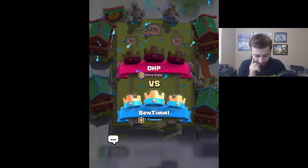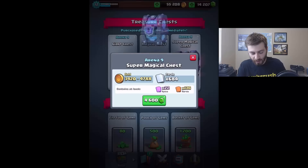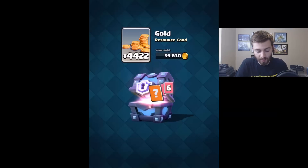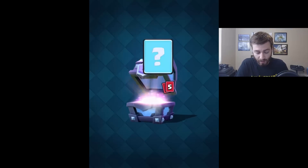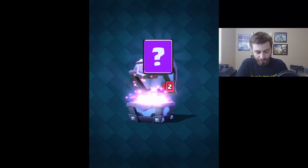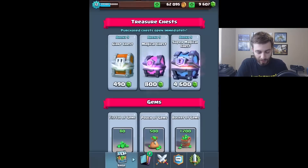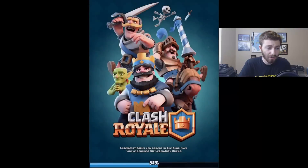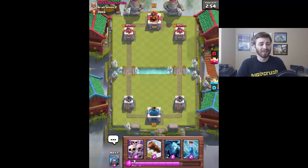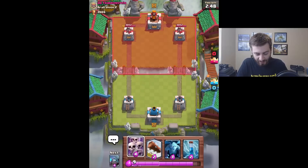The only reason we won that is because we out-leveled this guy by two levels, but hey we get a super magical chest for that one. Let's get to it, hopefully we get something good. I haven't opened a super magical chest in a very long time. We got a lot of mini cards - I want a lot of rares because my rares are not max level yet. We have eight mirrors, we don't get a legendary but we take the bowler. I was trying to use a bowler for a video and he was two levels behind everything else, so leveling it up should make it stronger.